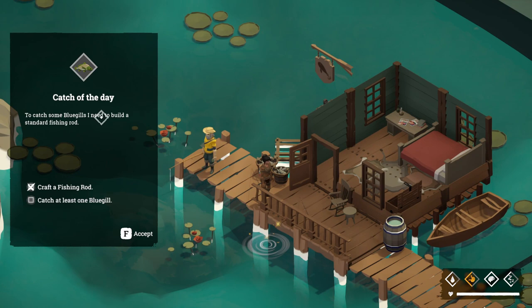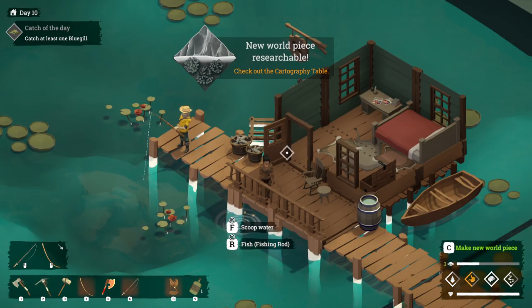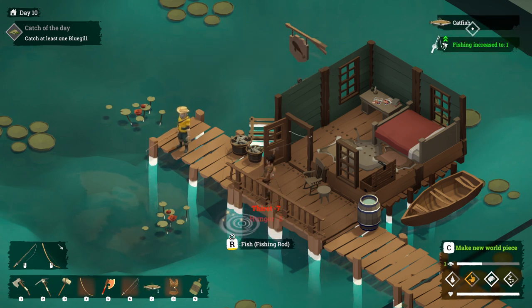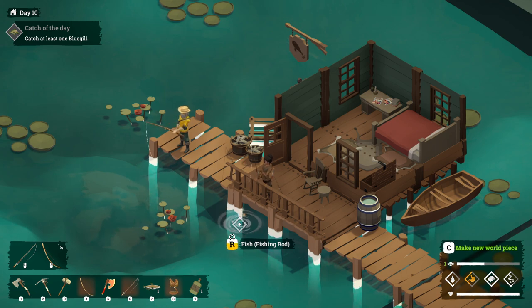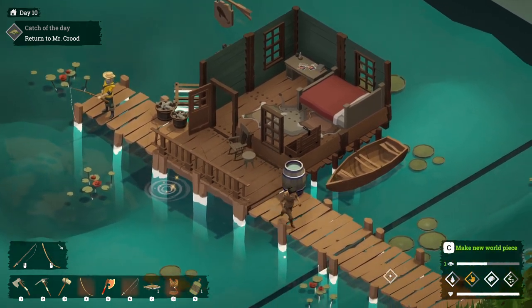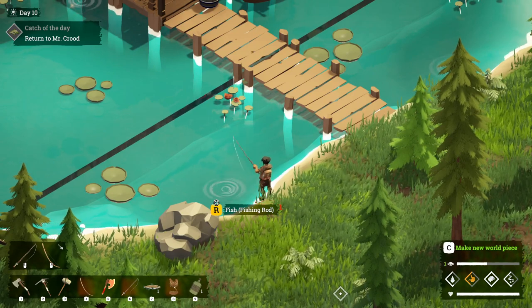So now we're going to go and fish. We need at least one bluegill. We're going to grab our fishing rod and put it into spot six. Now because we've got our fishing rod active we can fish — just fish by holding down. We can normally fish three times, and if stars are coming out of the circle you normally get better fish. We actually got scrap parts that time, which is unfortunate. And we got our bluegill! We could stop there, or we can continue and try to get some more bluegill — the more we take to him the better he's going to give us in return.